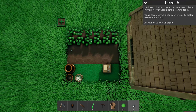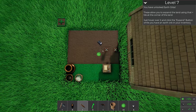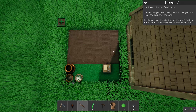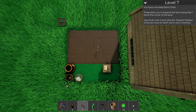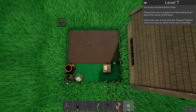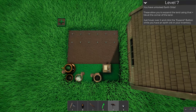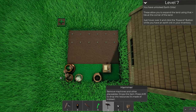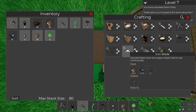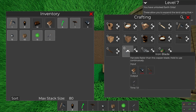You have unlocked earth orbs - these allow you to expand land using the plus tile at the corner of the land. Just hover over it and click the expand button while you have an earth orb in your inventory. I don't actually have an earth orb yet, I've just unlocked the ability to make them. Hold shift and click to get the resources back. We can get the iron blade - this one actually does take the blade from before.